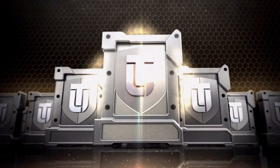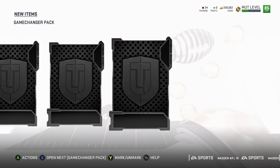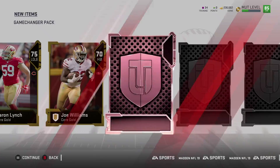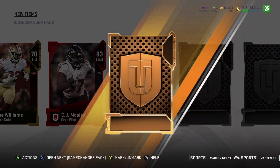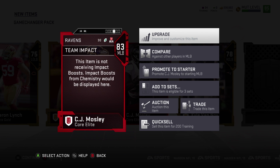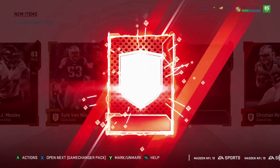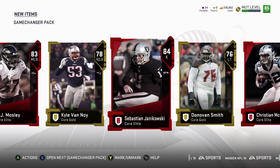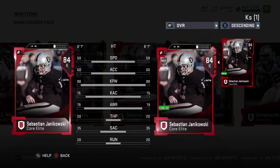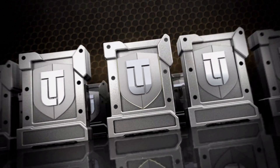On to the next. We're hoping for like an 86-plus elite at least. 82 Christian McCaffrey — not bad. Oh, another elite — CJ Mosley. His 78 speed — he used to be faster in Madden 17, one of my favorite cards. Another elite — Sebastian Janikowski. I already have Janikowski, so I can just sell that one. These packs are starting off pretty good — that's five elites so far.